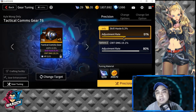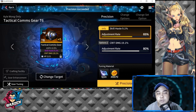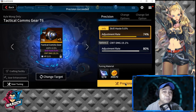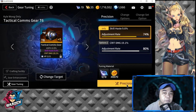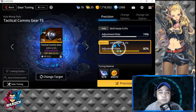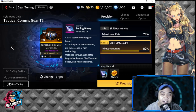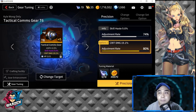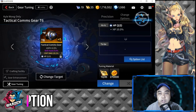The stat increases are randomized, not guaranteed. For example from 51, one roll jumps to 65 — that's a jump of 14 — then the next roll only jumps nine percent. You just have to farm this currency if you really want to max out. I'm out of tuning binary for now. There's another stat you can change which is your Set Option.